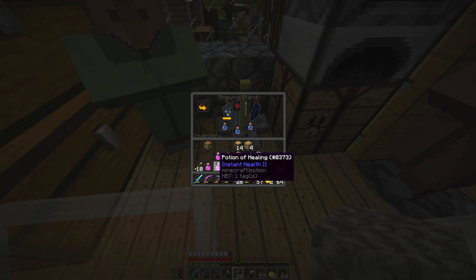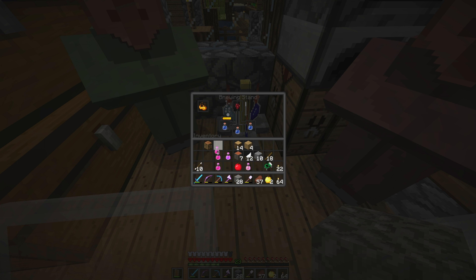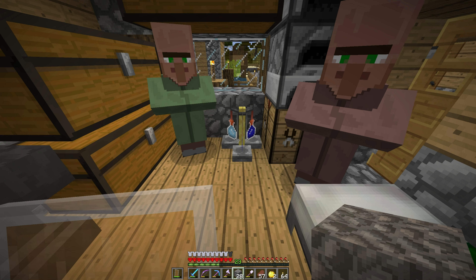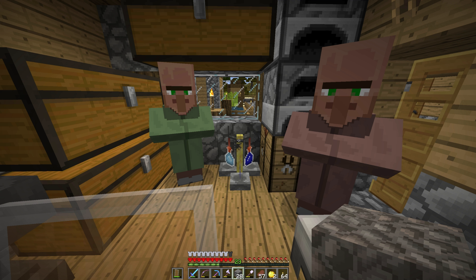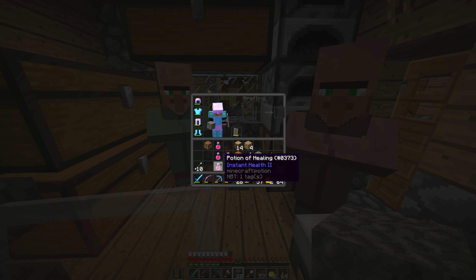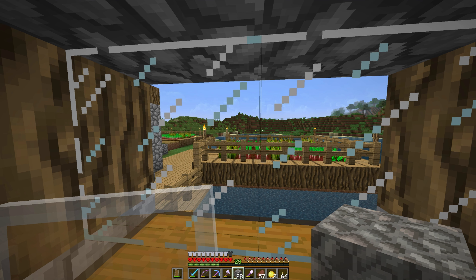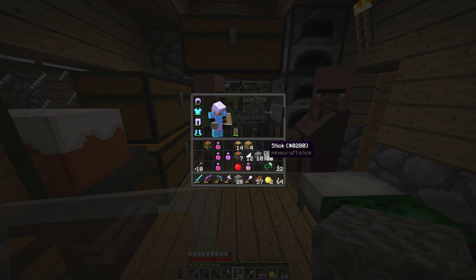There we go, we have our instant health 2 potions. I don't know how much health these things regain, but I looked it up. An instant health 1 restores 2 hearts. These restore 4 hearts. So when we're 4 hearts down would be the ideal time to drink an instant health.